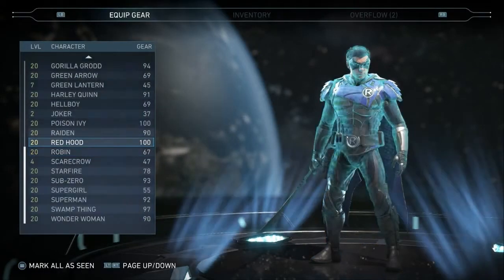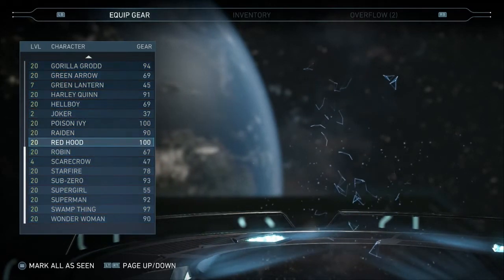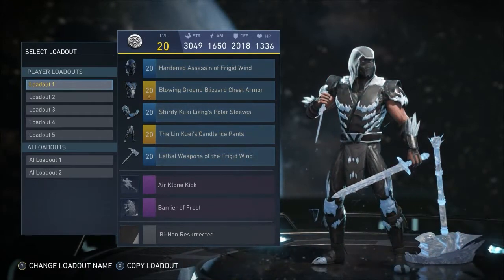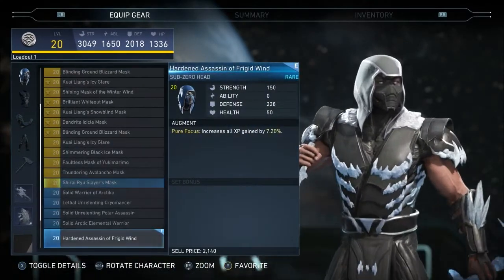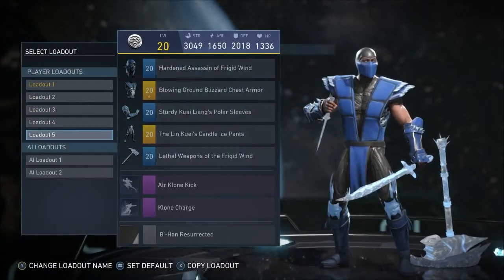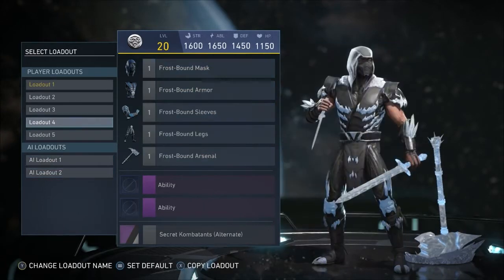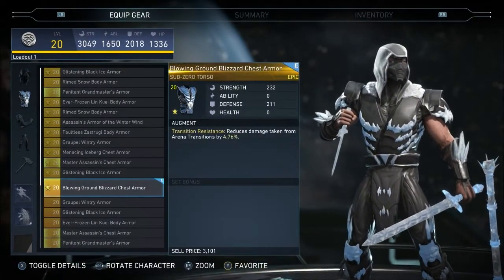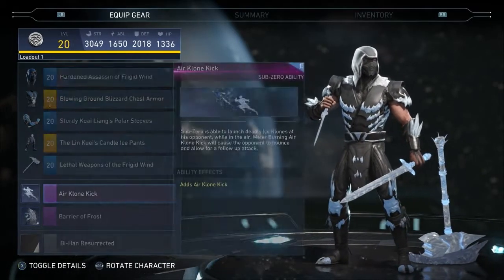But if you go on Versus, what happens is that your gear stats accumulate — they add on to the regular base loadout. For example, let's say this mask for Sub-Zero has 150 strength — that would add on to the original 1600, making it 1750. And then it just keeps adding up. All your gear has different strengths and abilities and characteristics, plus gear stats, and you also have abilities that play when you go on Versus.